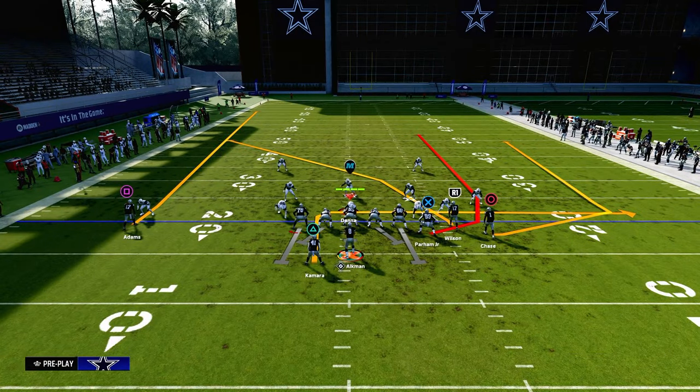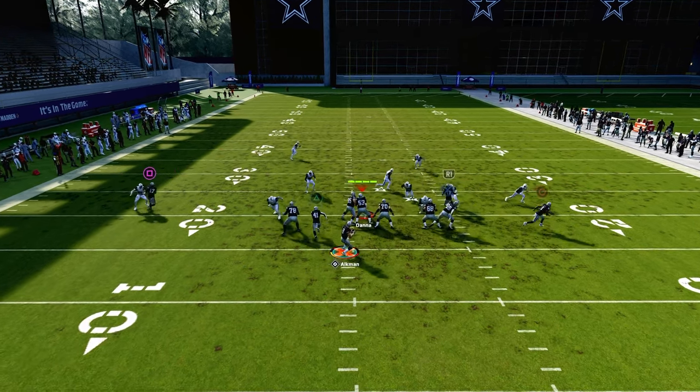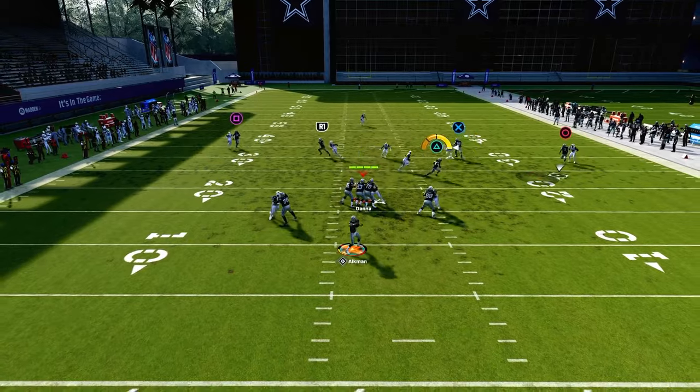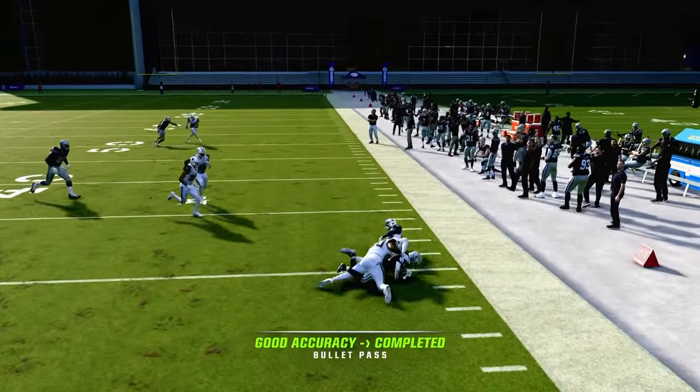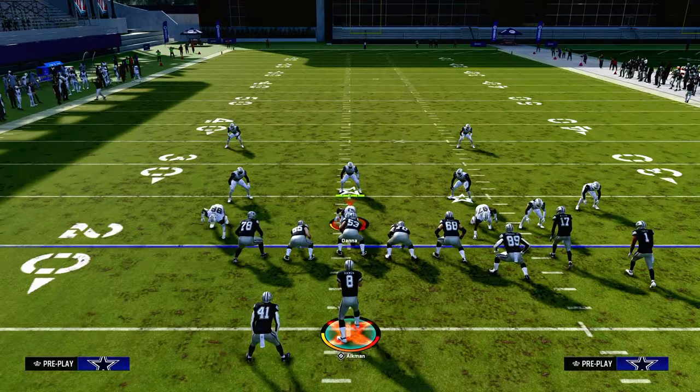What we're going to do is use a slot apprentice post or hot route master post on the slot receiver, and we're going to snap the ball as quickly as we possibly can. If we get man coverage, be sure to look to this running back out of the backfield, as it can be one of the best ways to beat man coverage quickly and efficiently.